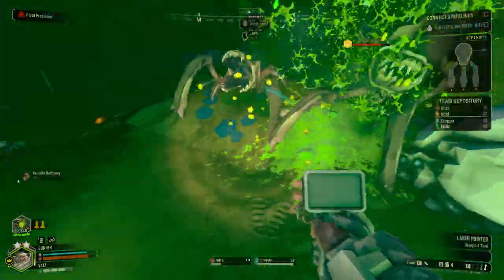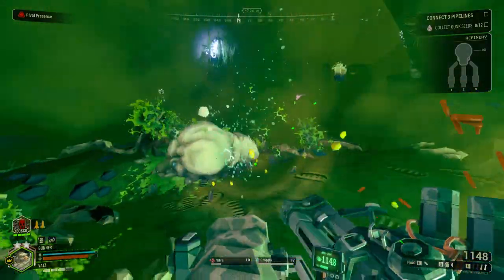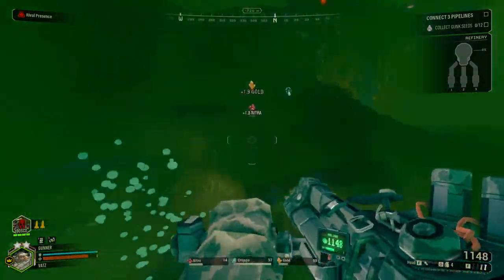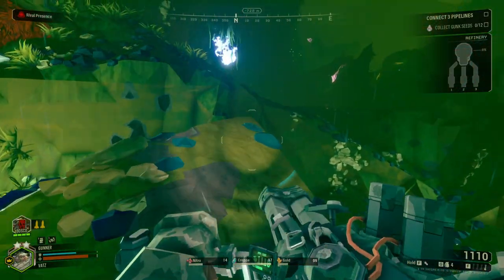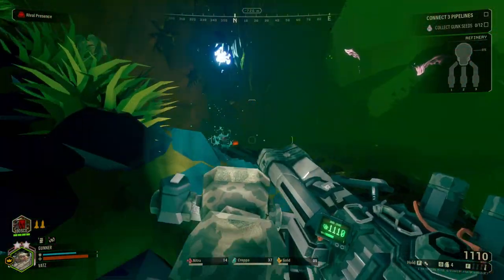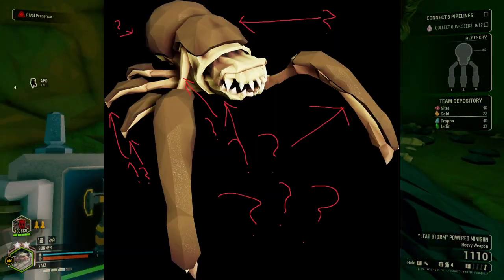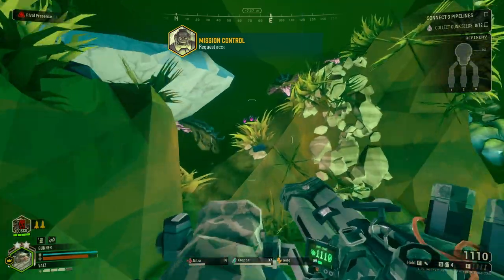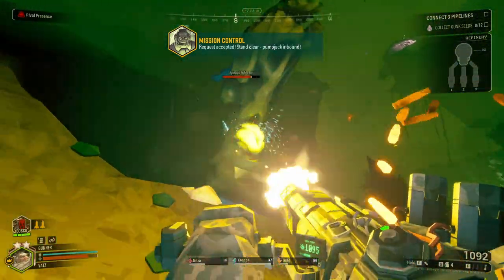We will be starting with Glyphids, the guardians of Hoxxes who kill anything that dares step foot onto their planet. They come in a large variation of shapes and sizes, and evolution seems to have designed them to each fit certain roles. Most of them are melee-oriented with different small changes in abilities, alongside some ranged Glyphids. We will be skipping over the generic variations and covering mainly the baseline variants, as well as any unique variants that stand out.